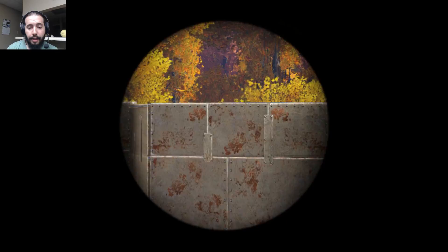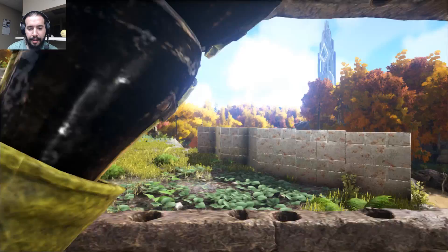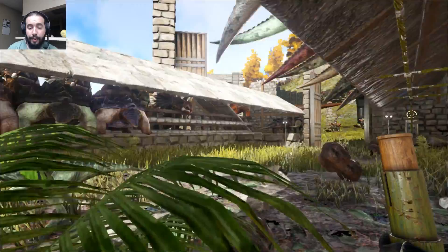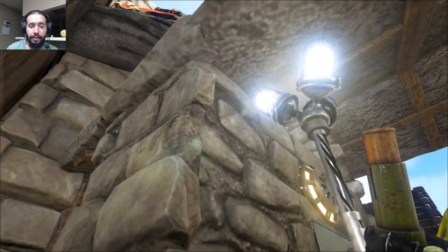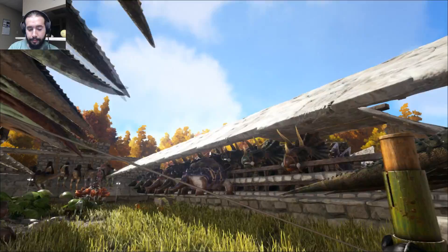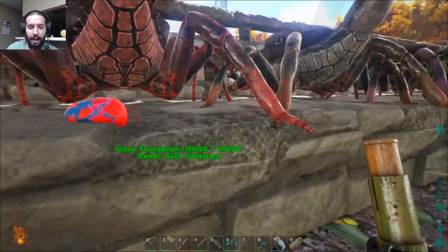Whenever you're on a scorpion and you jump off to the right, make sure to just hop down off the scorpions and try to move them around, because it's a pain to move them around just so you can get out. Oh, there's a parasaur egg up here — can I get to that? Got it! All right, so I'm going to turn this back on so I don't accidentally mount things.